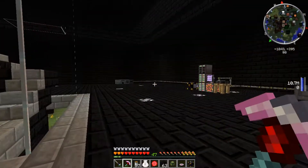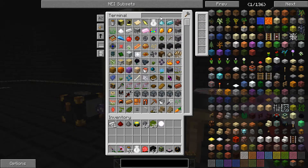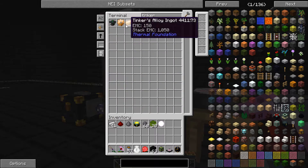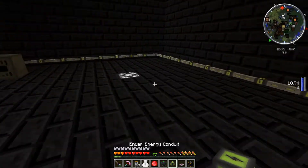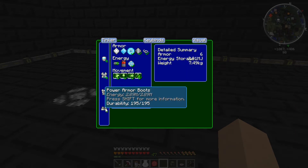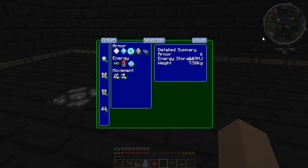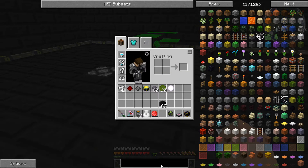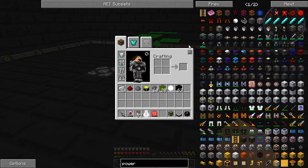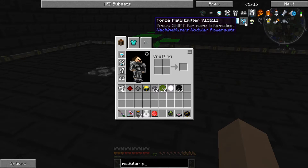I had the power armour made a long time ago, actually — I've made a tinker table. I had it in storage, let's just whack it down somewhere. So I actually configured all of these — I've added everything into it now. The recipe was actually really cheap for power armour in this modpack, I don't really know why it's so cheap. It's modular power suits — look at all the different things.